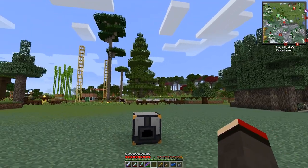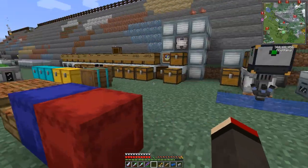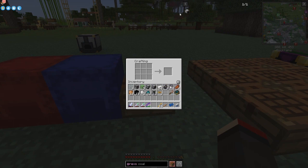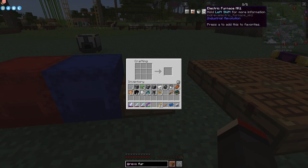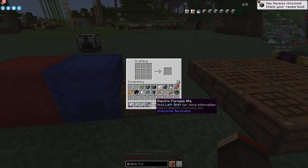Looking at the quest book for what we're going to do next: an electric furnace, then a pulverizer, then the solid infuser. Let's make those three if I've got enough materials left. So we can make the electric furnace and complete that quest. You can put these items down beside the coal generator - you can see it's now burning and that coal didn't disappear, so it's now being charged up.